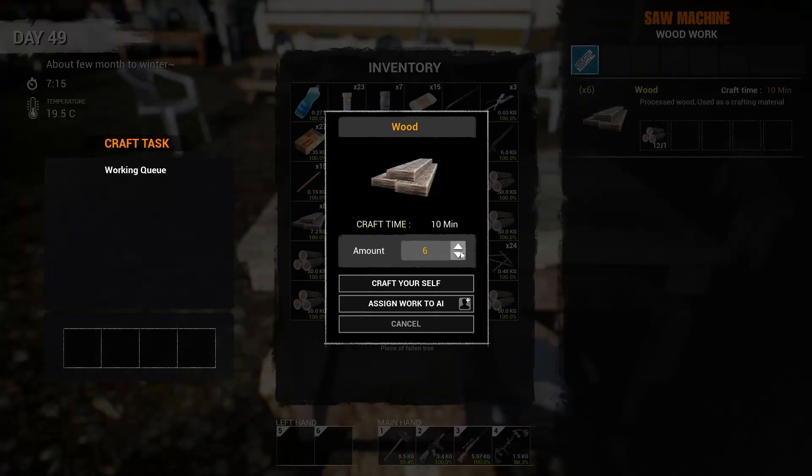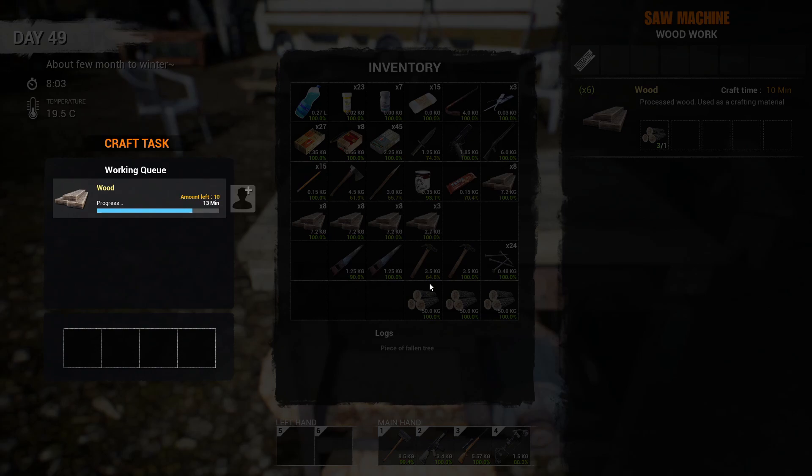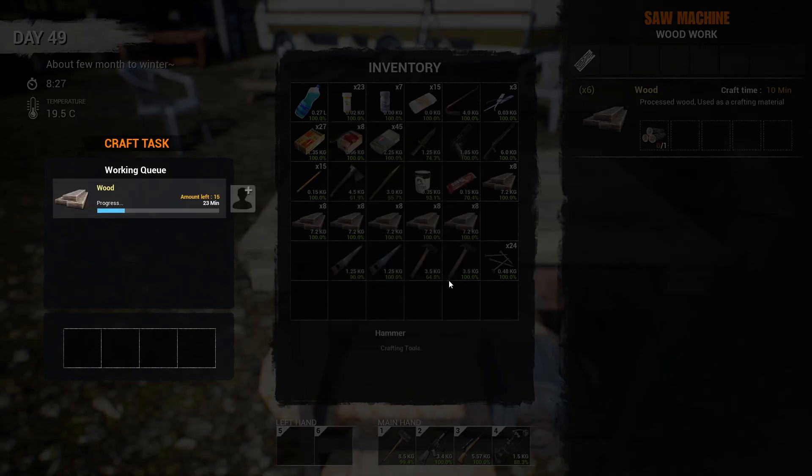I am almost all out of nails. Making this saw bench is a really great idea — we don't need power and we're getting more wood out of this than just crafting it in our own personal menu, considering the time we'd spend. Strongly recommend everyone get this built. It's a real good deal.